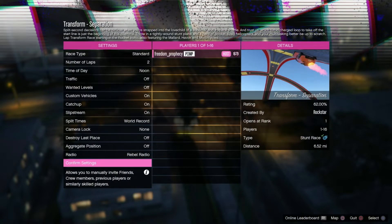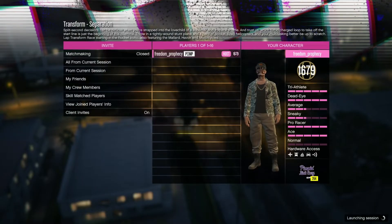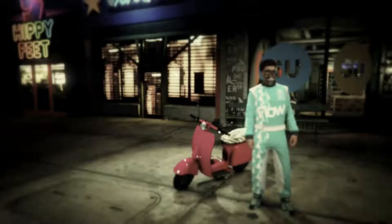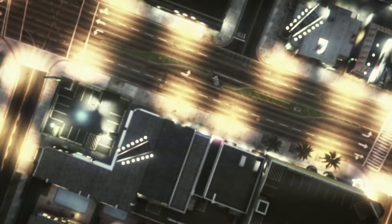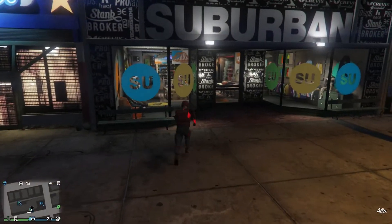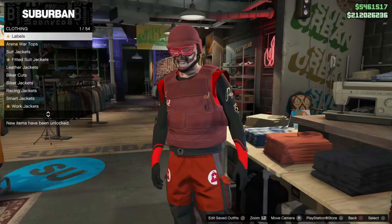Once again when we launch, I'm going to confirm settings and hit play. When we get to the car selection screen, I'm going to quit. Now I'm going to run inside — normally when you're registered as a CEO with a CEO fit on, you can't access clothing, but right now I can.